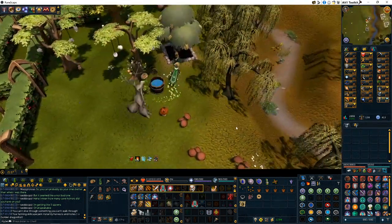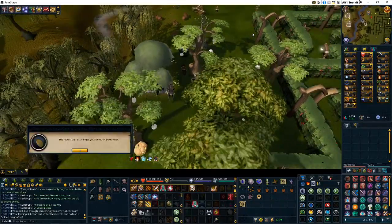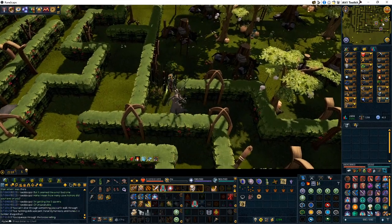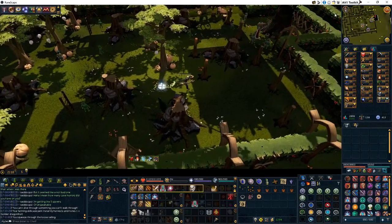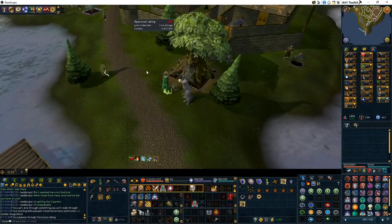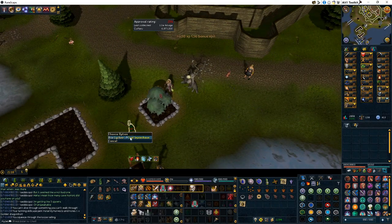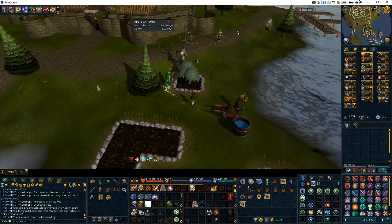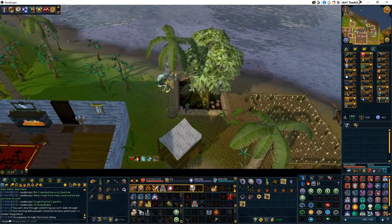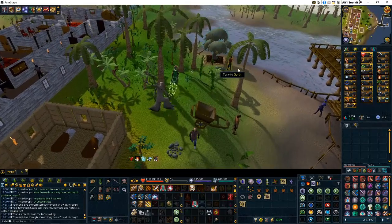I check and gather the produce from this fruit tree, use the produce on the leprechaun, and then follow Elkoy through the gate and use the spirit tree. The next order doesn't matter too much — I personally go to Etceteria first for the bush patch, then I head to Karamja to get that fruit tree, and then I head to the Tree Gnome Stronghold.